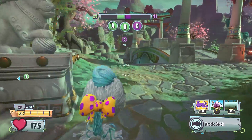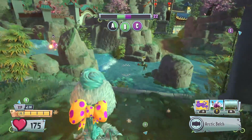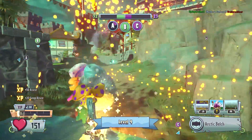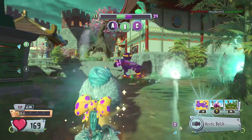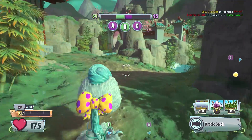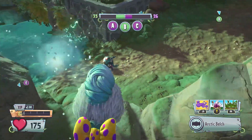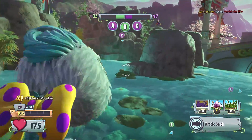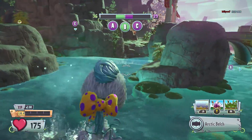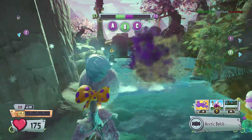Another important thing to know: you can place four standard Spikeweeds on the ground at any one time, whereas with the Spikey Spikeweed you can only place two. As for recharge time, it actually takes one minute for both the Spikeweed and the Spikey Spikeweed to recharge, so you can place another one down after a minute.